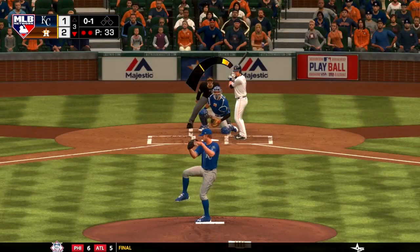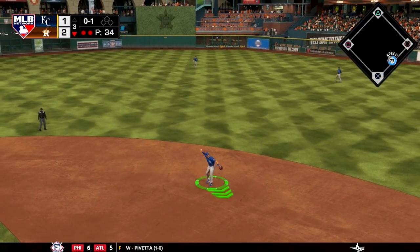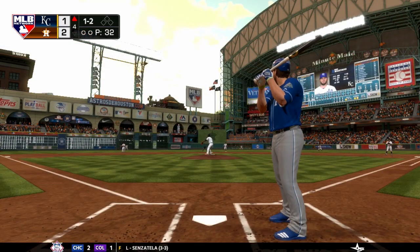Moving to the bottom half of the third, Adam Conley completes a 1-2-3 inning, getting Bregman to ground out. Moving on to the top of the fourth.